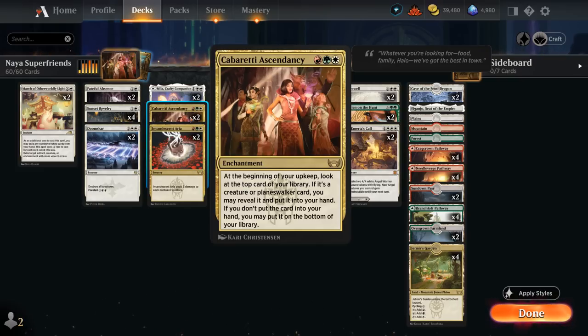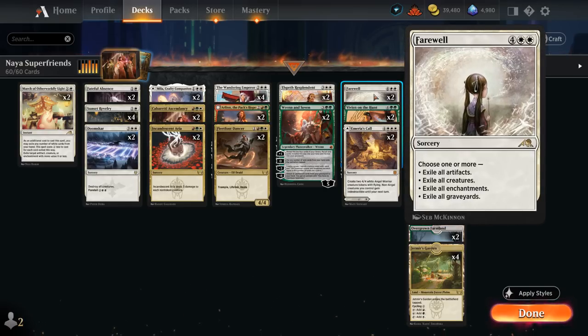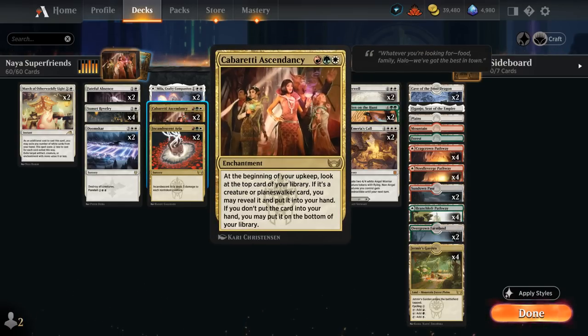Ascendancy is at its best in a very creature and planeswalker-heavy deck where we're very likely to reveal one and draw an extra card every turn, but the problem is we're spending three mana not impacting the board, which most creature decks can't really afford. So instead we're playing it in a more controlling build alongside a bunch of planeswalkers that also play well alongside sweeper effects, especially Farewell, which can exile everything except for planeswalkers. Ascendancy provides extra card advantage and potentially puts some lands on the bottom, so we keep drawing action to hopefully win the late game.